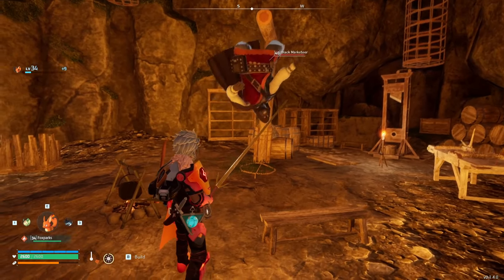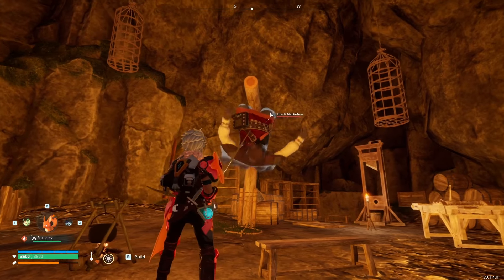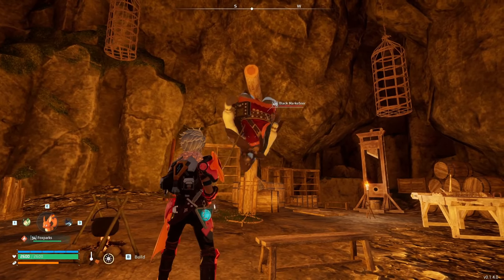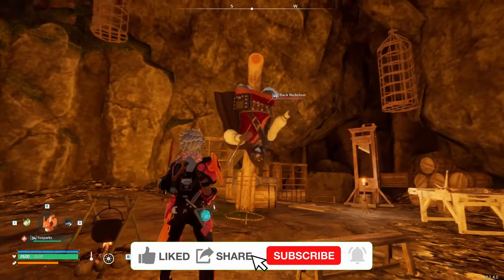At this point, there are a couple of ways you can deal with him. You can place a campfire if he isn't wriggling. He will be wriggling at this spot, so it doesn't work here. But other Black Marketeers might hang calmly, and if you place a campfire below them, they will catch on fire.